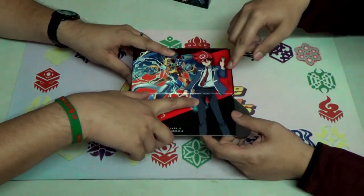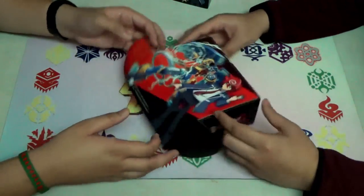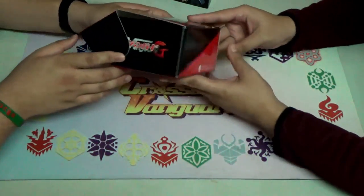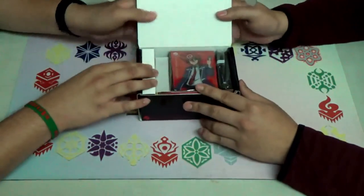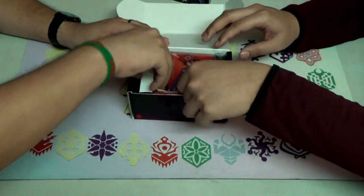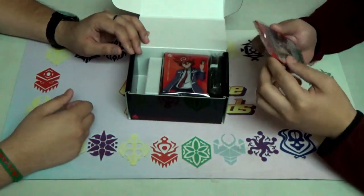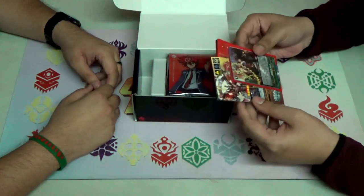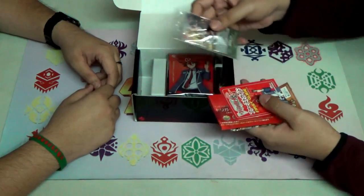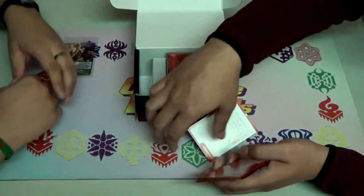You see the leg there. Nothing new on the sides — you can see it's just Wangari in the back. Let's open the chest. We also get the promo pack that you see here. We'll get to that later on as well.